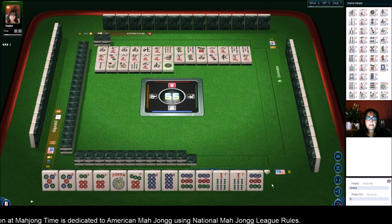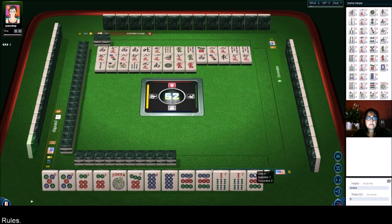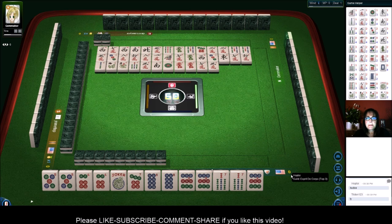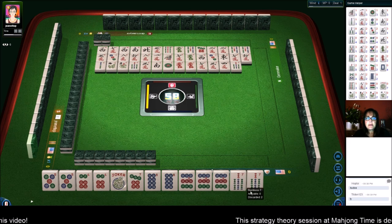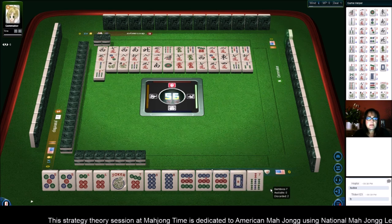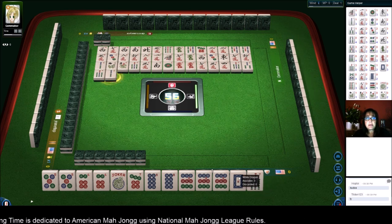1 dot. So we need a 7 dot or another joker for the 7 dot here. Red dragon. 7 characters, 3 characters, 4 characters. 7 bamboos — pass on that. Now we know nobody wants them; that came from two different players. 3 bamboos, so we could go ahead and get rid of it. No white dragons are out — we want to get rid of that before the end of the third wall. Two more picks and we need to make that a priority discard.